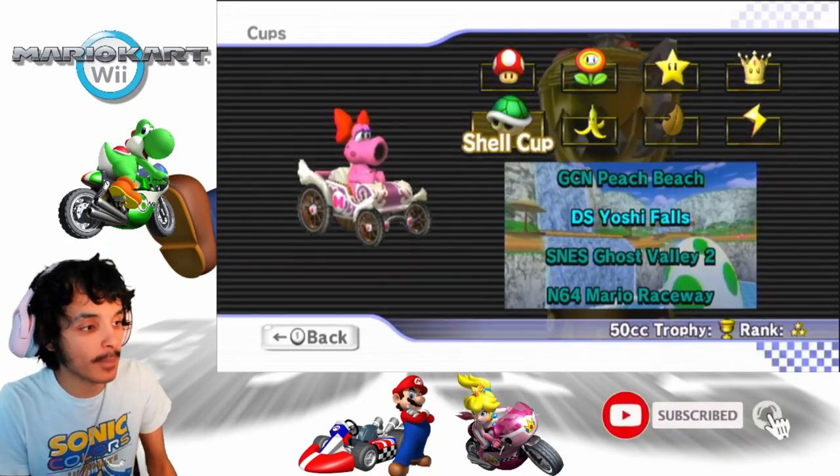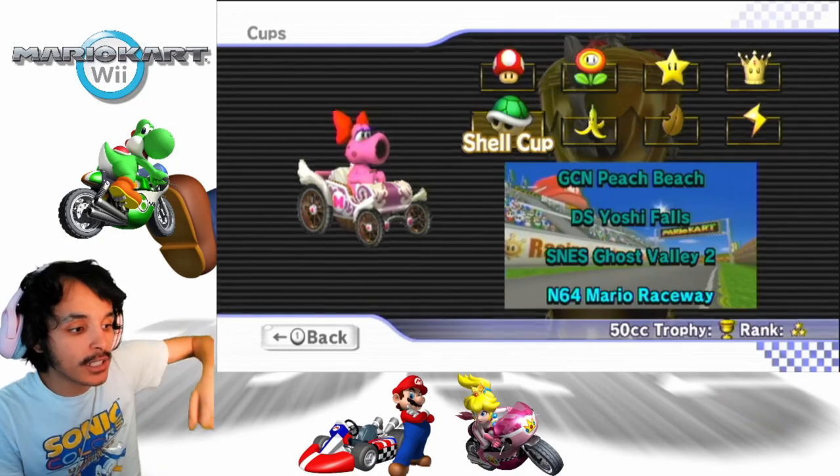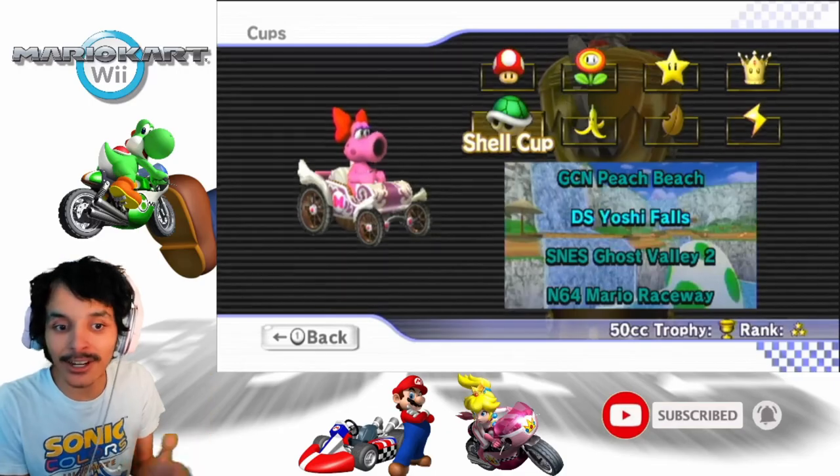Starting with the first one, Shell Cup, which features GCN Peach Beach, DS Yoshi Falls, SNES Ghost Valley 2, and N64 Mario Raceway. Without further ado, let's get this started.